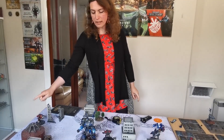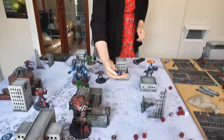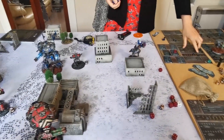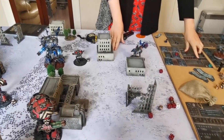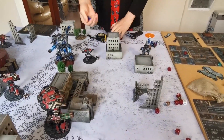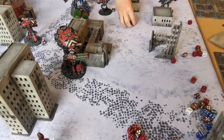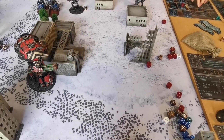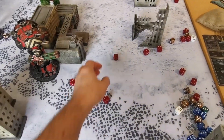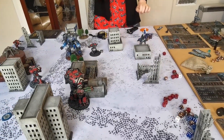Alex's other Warhound fires into Sophie's Warmaster. Vulcan Mega Bolter — four hits. Pushing reactor, using free push. A heat and a shield come off. Plasma — not maximal, four hits. Sophie spends her Bastion Shielding. Threes rolling ones — drops a single shield. Sophie's Warmaster is now on fours for saves.